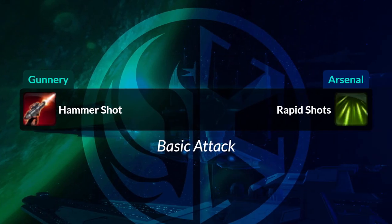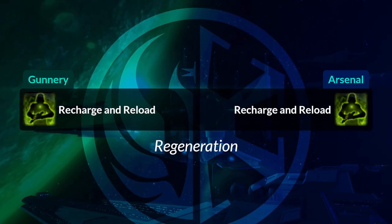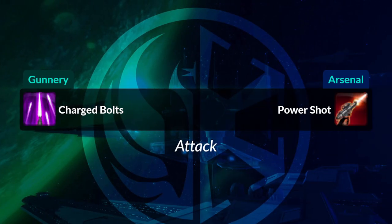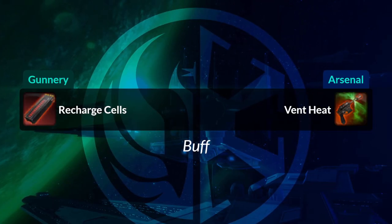First off, your Hammer Shot, your basic attack, is going to become Rapid Shots — a green icon. Explosive Round is going to become Missile Blast. Your Regeneration ability outside of battle is going to be the same on both sides. Charged Bolts will become Power Shot. Recharged Cells, your buff that allows you to regain ammo, will become Vent Heat.